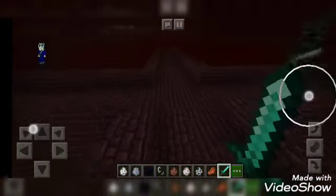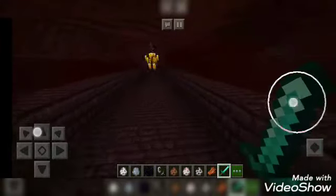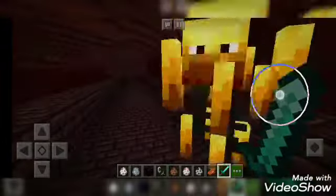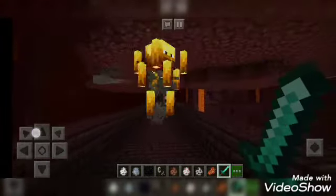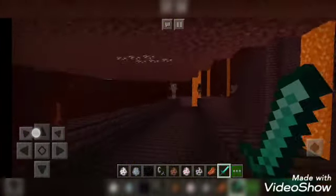I am clearly shook right now. If you could see my face right now — Blaze. I think this is a secret base. There's a Wither Skeleton, Zombie Pig Man, and also Blaze and Wither Skeleton. How come I never noticed this before?